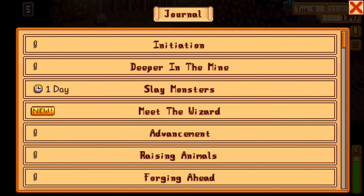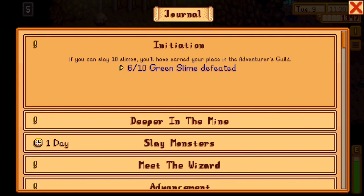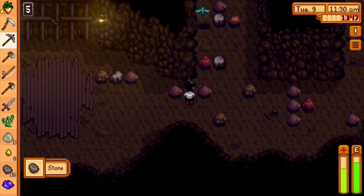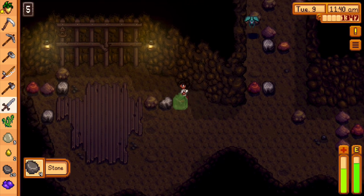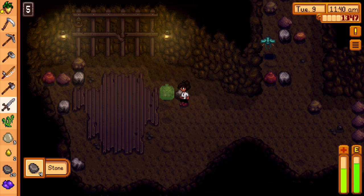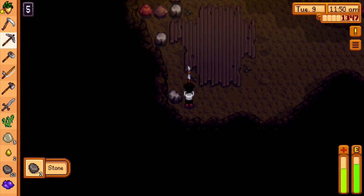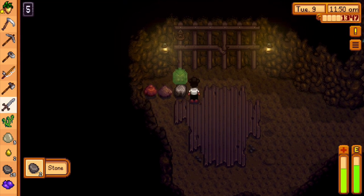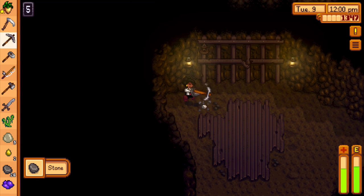Oh no, he's killing me! Okay, let's see what happened. Talk to Lewis, I don't know where we find Lewis. Entered the wizard's tower. Initiation — we need to still slay more slime. I don't know where the ladder to go further down into the mine is.